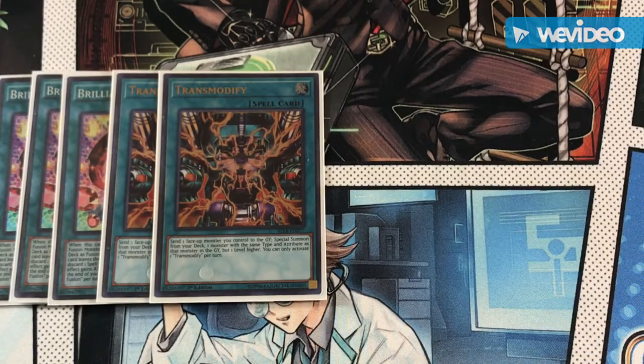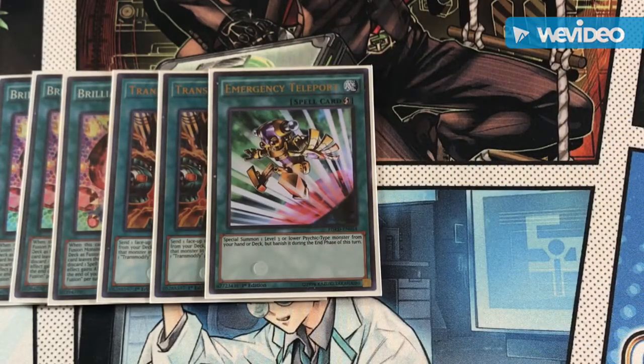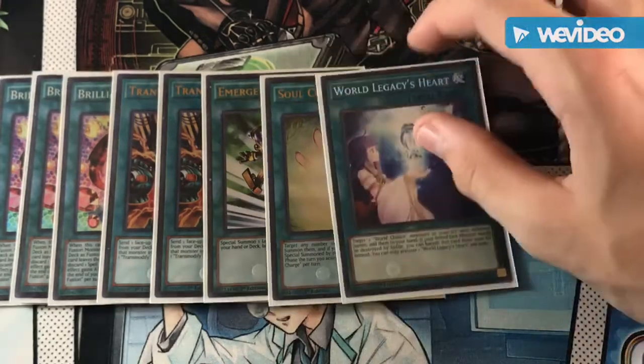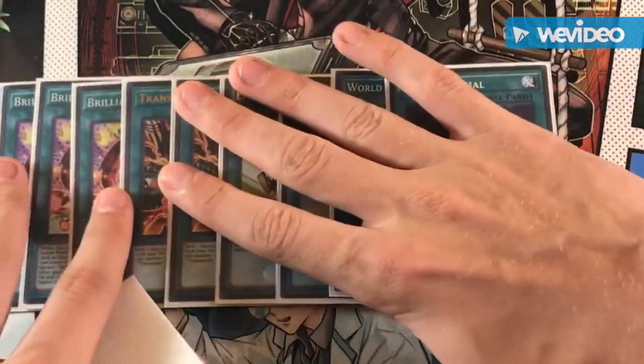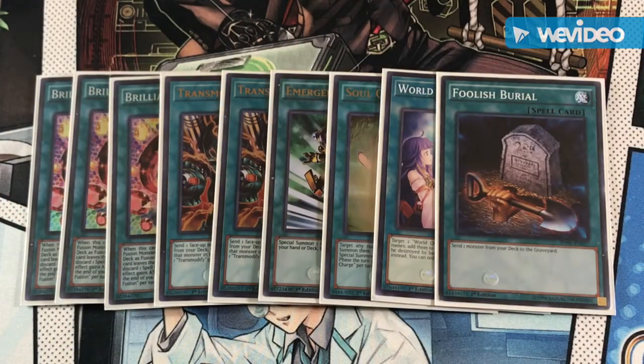For the one-ofs: we have E-Telly to special summon our Chosen, Soul Charge to spam the field, World Legacy's Heart as a secondary search for World Legacy World Chalice and a good recycler card, and Foolish Burial. Foolish Burial doesn't only allow you to send Lee to the graveyard, but also basically any monster from your deck to special summon back with Aurum. You can also use this to search hand traps if you have Firewall — send any hand trap to the graveyard and Firewall it back to hand. You can even summon Ghost Ogre with E-Telly, send it to grave for a combo, and add it back to hand with Firewall.